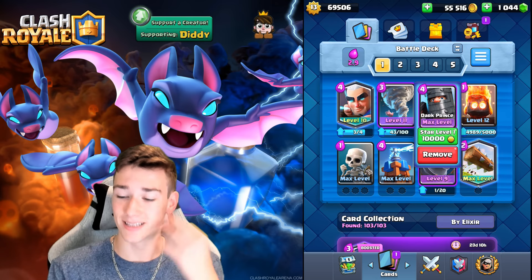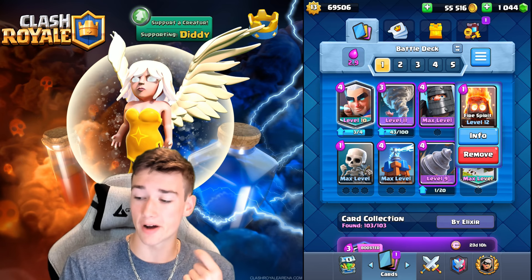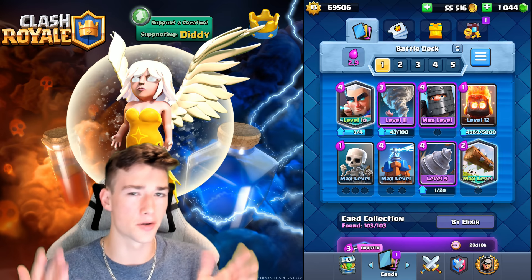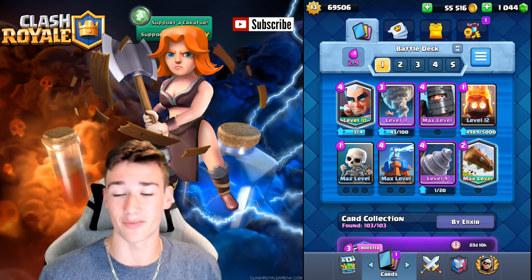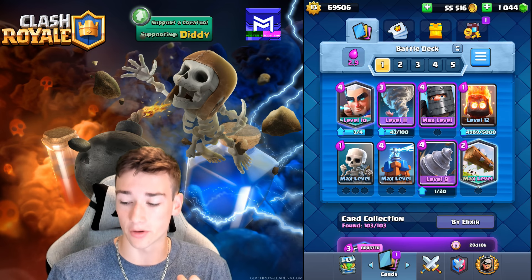The deck we're going to be showcasing today is this deck here with the Magic Archer, the Tornado, the Goblin Drill, the Log. You've got the Tesla in there, obviously because the Tesla is so strong. Fire Spirit can take things out like Goblin Barrels, or just give you a ton of value on attack, because it can splash onto the Tower. Skeletons are a great cycle card right now, and the biggest downside this deck has is it obviously has no Fireball, but in place for the Fireball, you do have the Magic Archer here, which can get you infinite value. And it's also some Fireball bait for your Fire Spirit, for your Goblin Drill, and with this Tornado, anything is possible.